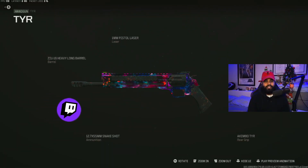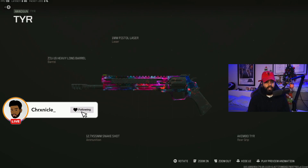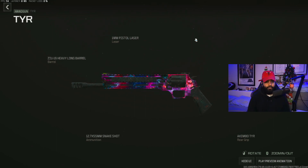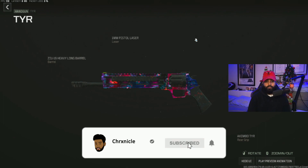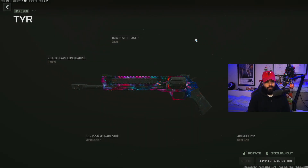Thank you guys for making it to the end of the video. I really hope you guys enjoyed it. So this is my class setup for the TYR Snakeshot Akimbo Pistols. As you guys saw in the video, it's absolutely broken right now in Warzone. Give this weapon a try and let me know what you think in the comments below. If you enjoyed today's video or any of my content in general, I'd greatly appreciate a like, and if you're new to the channel, subscribe with bell notifications on so you never miss a future upload — it really helps the channel grow. With that being said, I'll catch you guys in the next one. Peace!